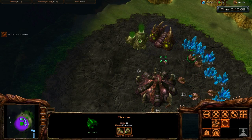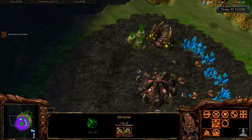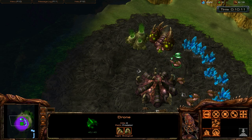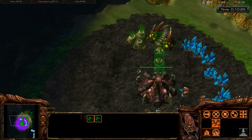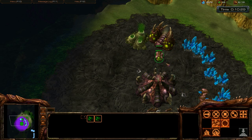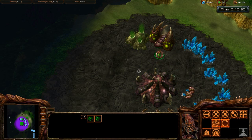Now we have the extractor, so we can grab a drone — even if he has a mineral in his claws, he'll drop it off — and right-click on the extractor to start collecting gas. Generally, you want three workers or three drones on the gas once you build the extractor building, regardless of race. Three is just the perfect amount — you can see a constant stream going in and out.